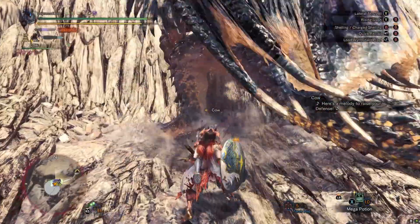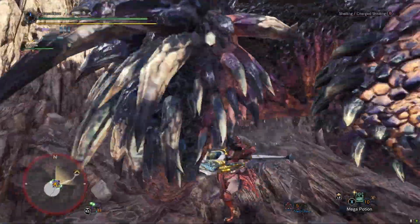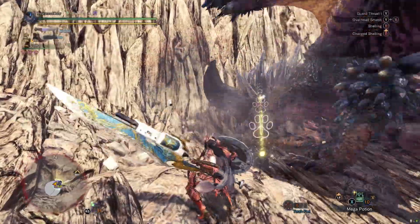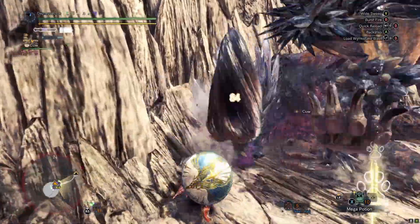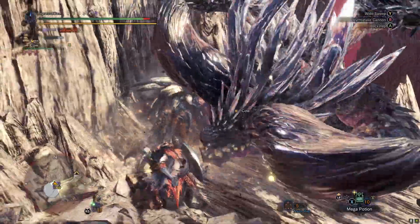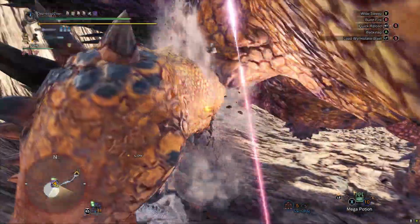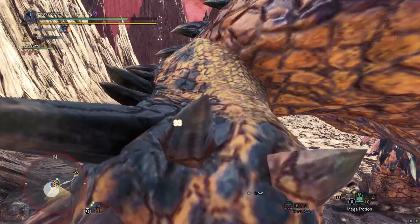It really surprised me because I thought it would be a really slow and sluggish weapon — and that's a little true. Some of the attacks are pretty slow: the lunging attack, the sweep, and the overhead slam. But in general, you can hop around pretty quickly. I'm surprised there wasn't too much change to the core combos of the weapon, but I think Blast Dash is a pretty significant change — so maybe that's good enough.